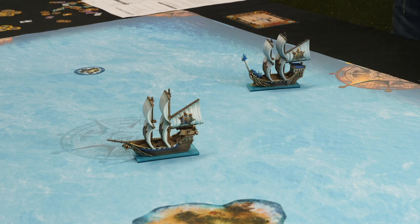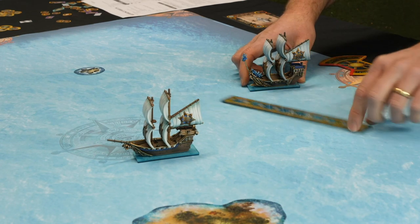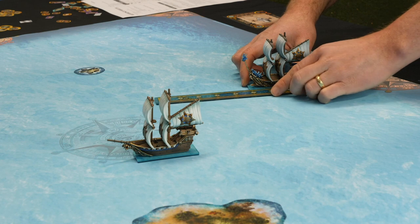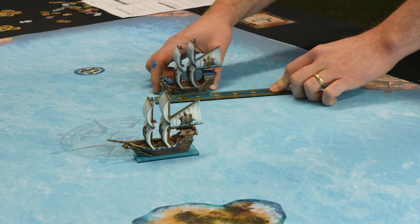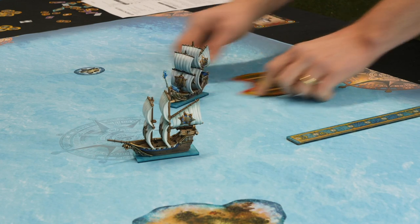That makes it a lot quicker to learn — you can get straight into it. Absolutely. So if you have a look at a full speed ship doing red turning angles you'll see the difference in how far it goes and how far it can turn. Go five and turn all the way that way.